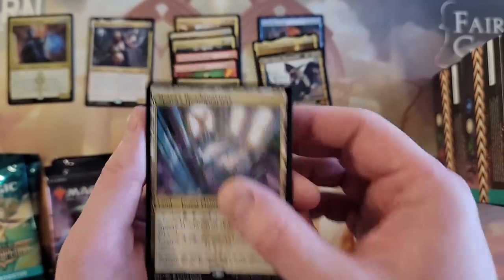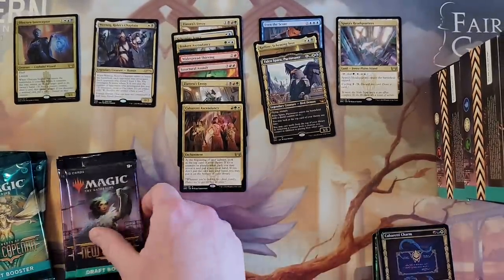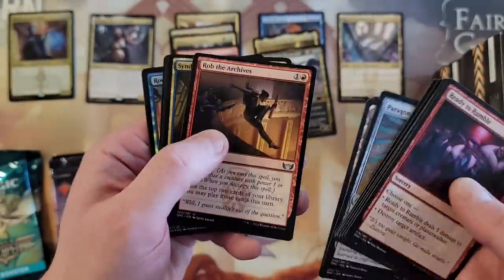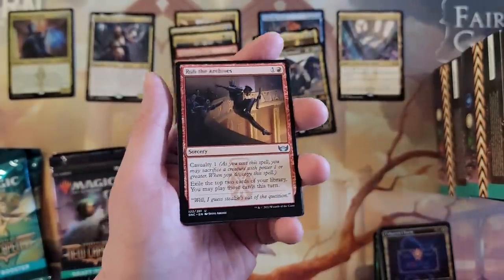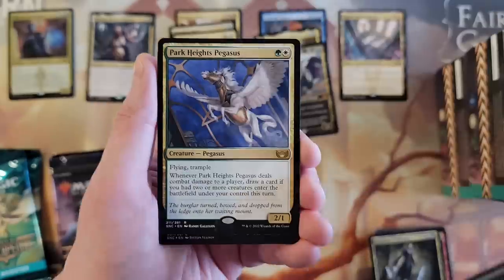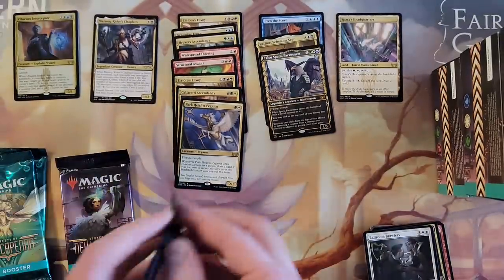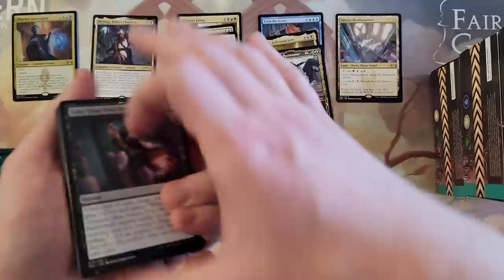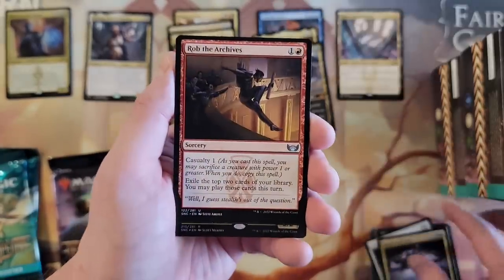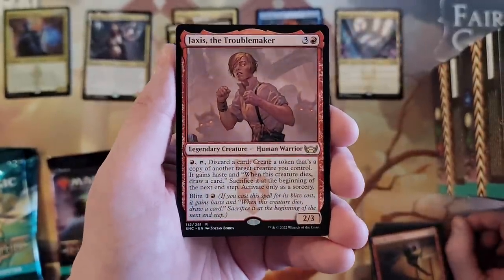So pardon me when I butcher them as I try to get this sizzled into my brain. But that one I know is Bant because I'm kind of an OG Bant player before Bant was ever even thought of as a concept. Ever. Park Heights Pegasus. Simic and Bant — they're my jam. And Azorius on the side, of course. Hey, Jaxus! That's a cool card — I have big hopes for this card. I think this thing is a beast.